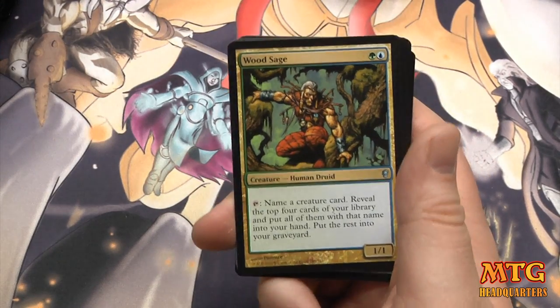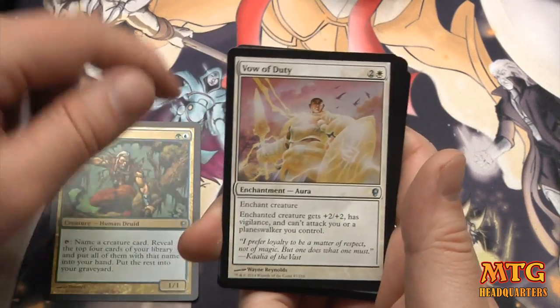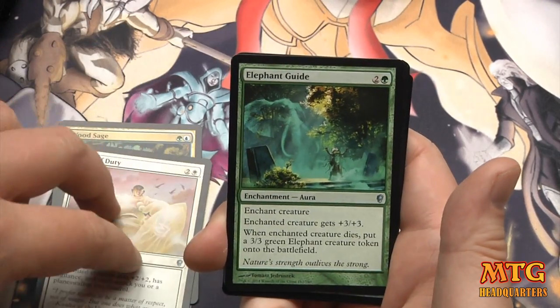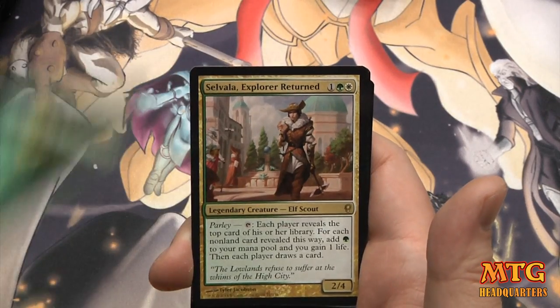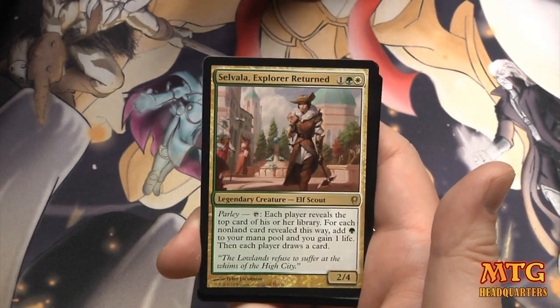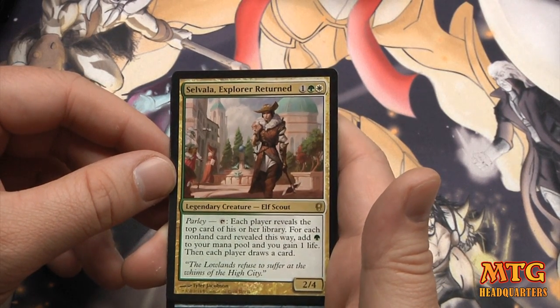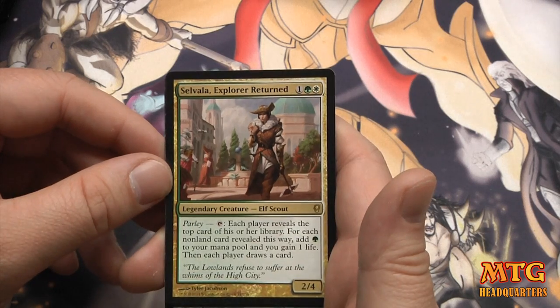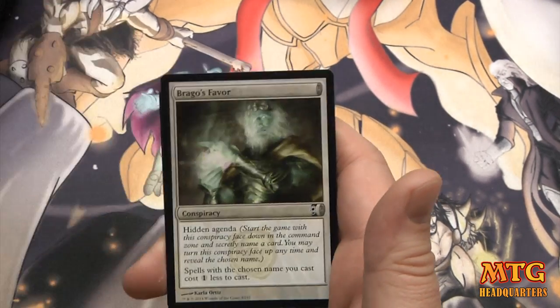I'll go back and look later. Wood Sage, Vow of Duty, Elephant Guide, and we have Selvala, Explorer Returned — this card is very strong with Parlay. She's a 2/4: tap, each player reveals the top card of their library; for each non-land card revealed, add a Forest to your mana pool and gain one life; then each player draws a card. We have another Conspiracy: Brago's Favor.